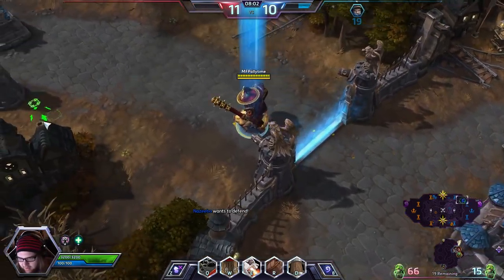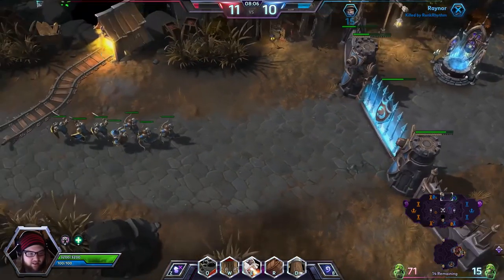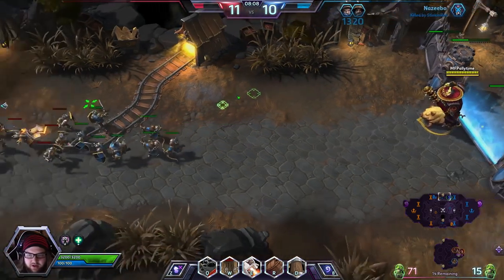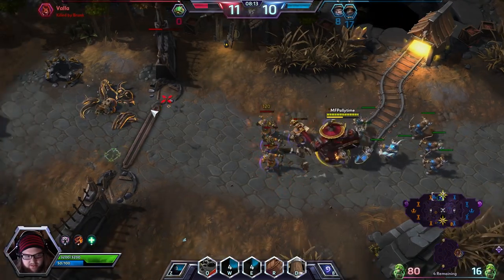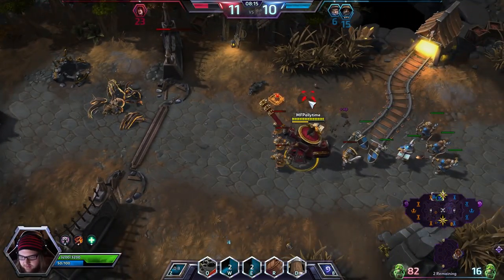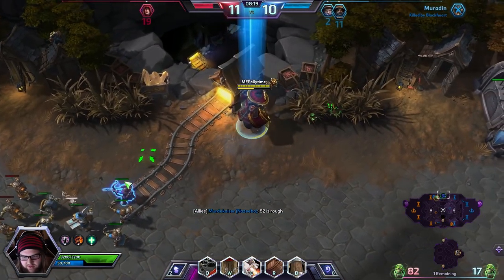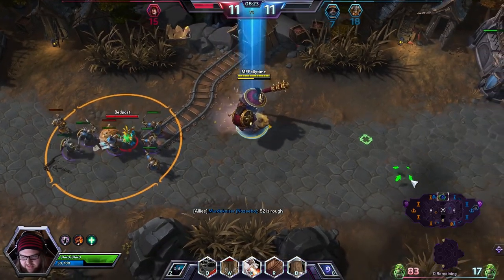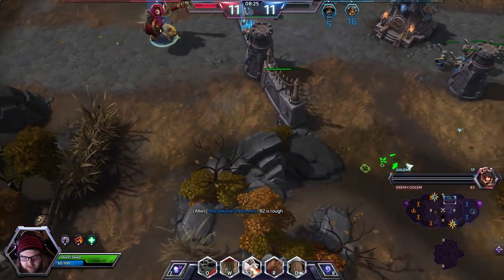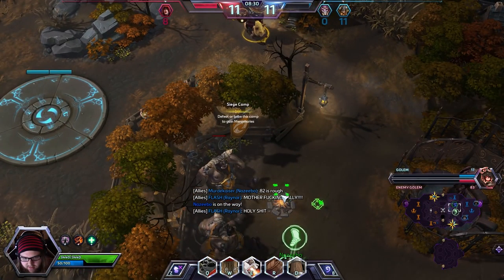We are going to pick up the Wanderer's Keg. The idea is we are going to use this to peel for our allies — try to keep the enemy Butcher off of them. That being said, our entire team just suicided into the golem. We did not do well on skulls there at all, and they all gave up their entire health bars to die for absolutely no skulls. Not a good play there at all.